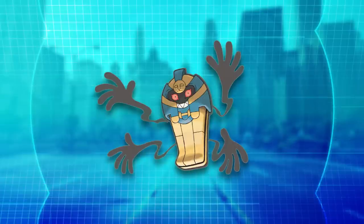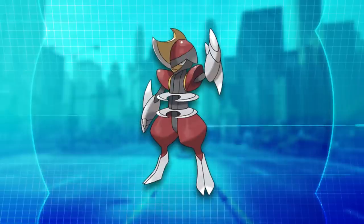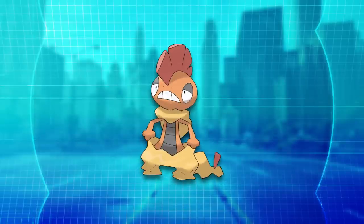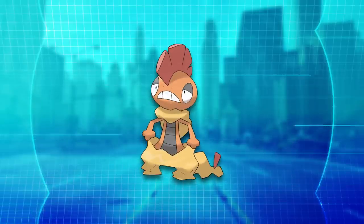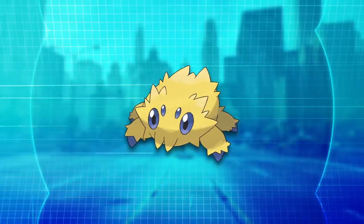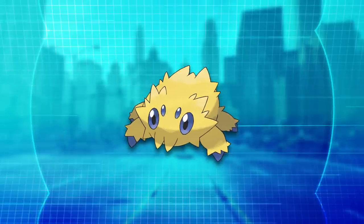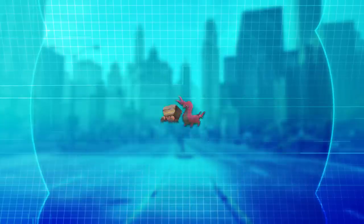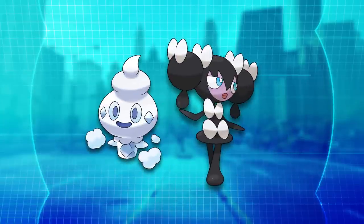Cofagrigus is also a very well executed object-mon — it looks incredibly creepy yet entertaining. Bisharp is one of the coolest Pokemon ever. Reuniclus is one of the most creative Pokemon ever. Scrafty is both cool and creative — I love the idea of a lizard whose shed skin looks like the baggy clothes of a hoodlum. Joltik is one of the cutest designs in Pokemon, at least to me. And there are so many more to mention like Darmanitan, Whimsicott, Liepard, Crustle, Scolipede, Gothitelle, and even Vanillite.